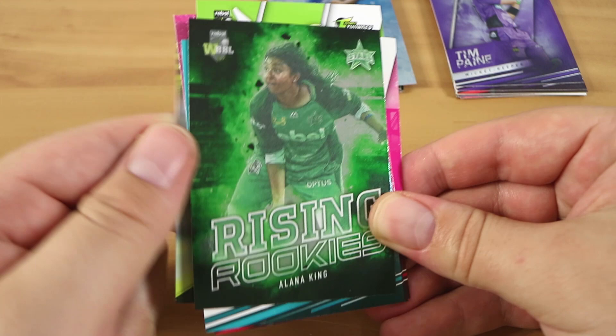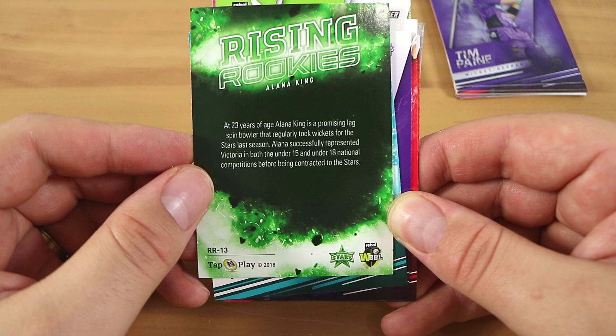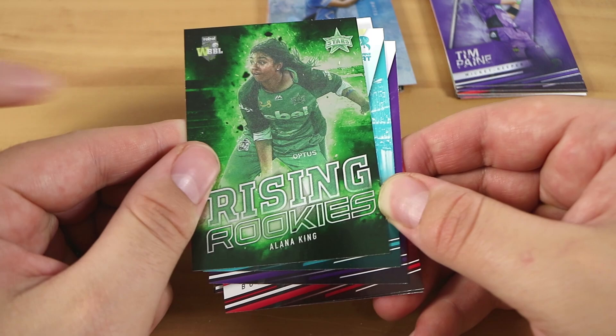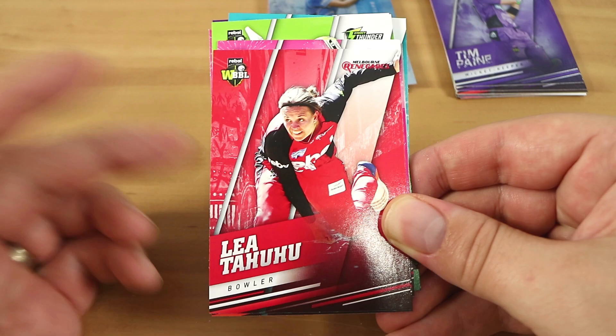It's a Rising Rookies card — it even says that on there. It's one in four, so it's the second most common. The two special rare cards we've found have both been women. It almost looks like a sticker — the player looks almost faded out, because the rest is kind of shiny. What an unusual design choice. Let us know if you like the women being mixed in with the men's cricket cards.